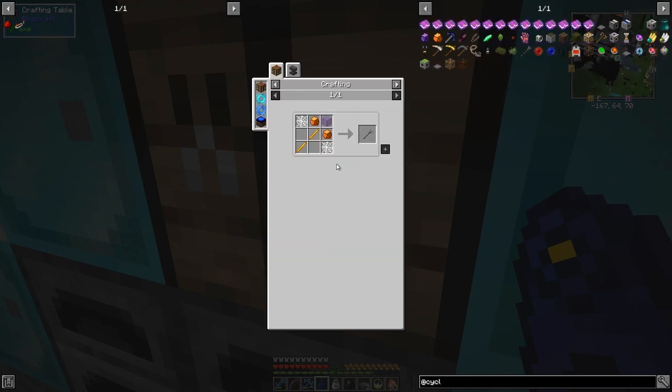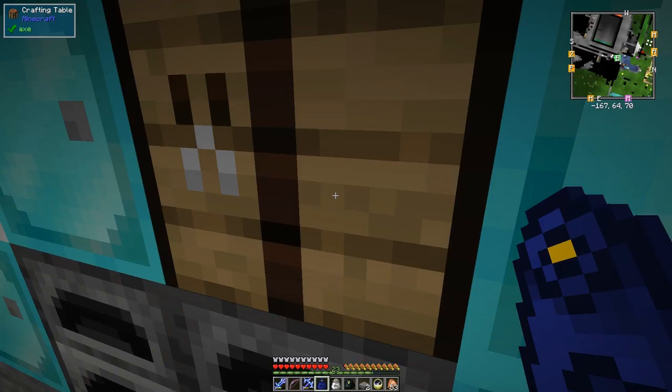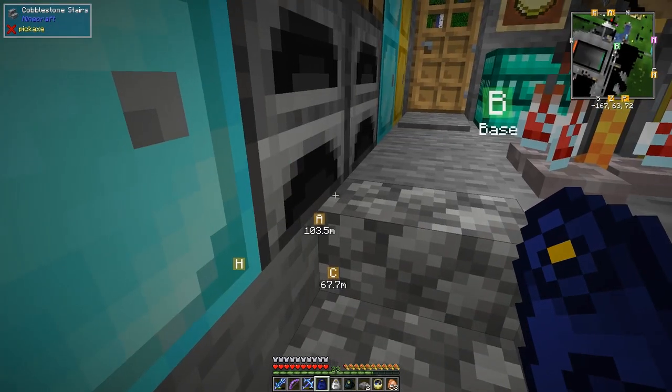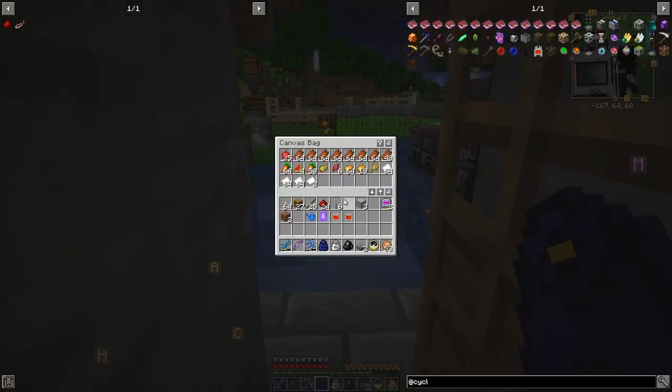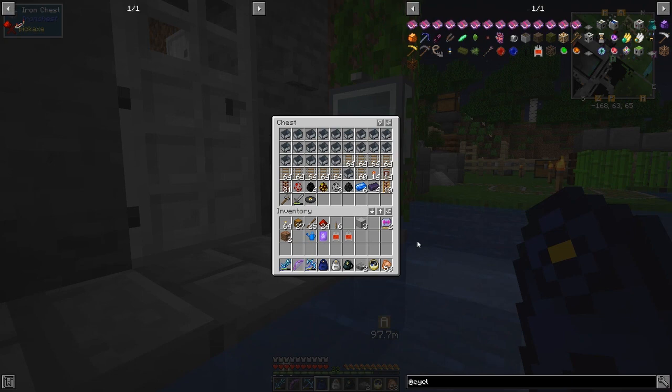Most of the stuff we've done - there's quite a lot more in Cyclic. I'm not sure about this one - it needs magma cream, slime essence, and blaze essence. I'm going to go down to the mines and get a spawner and show you what we can do with spawners. I might put one into here - no, I haven't. I do want to build a trash void and get rid of some things.